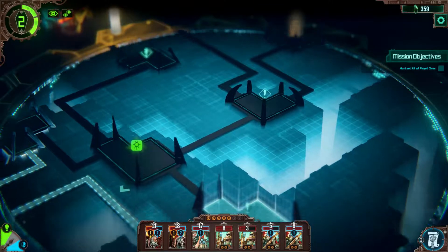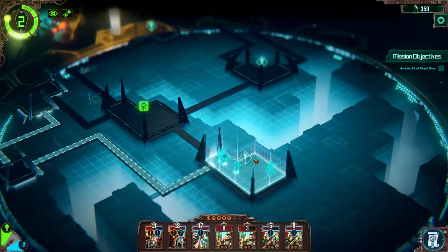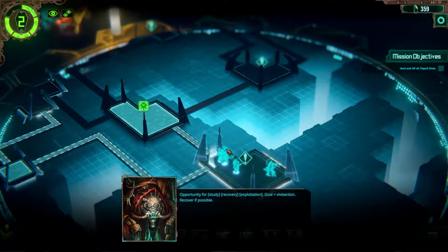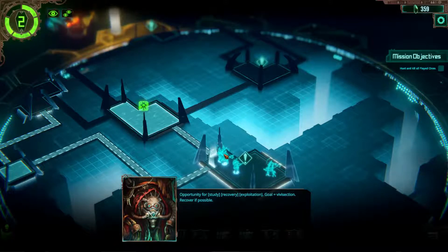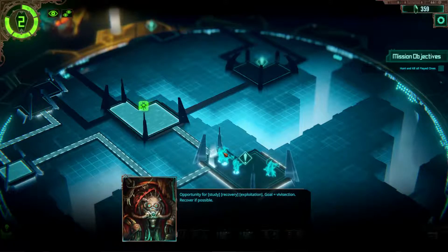So the only thing we can go is there, which is what we should do. We have another glyph there, that's quite nice. I definitely have to heal up one Tech Priest there. Opportunity for study, recovery, exploration - goal equates vivisection.